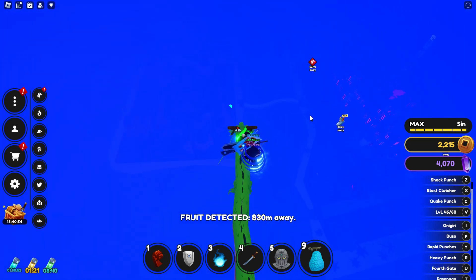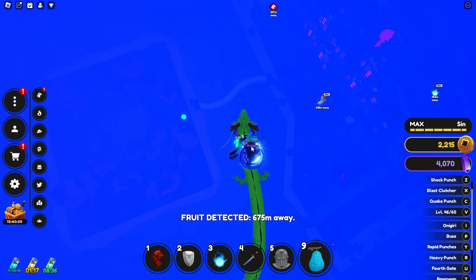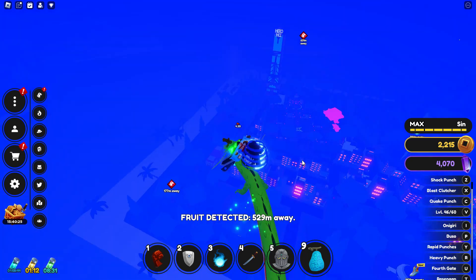It's relatively easy. Basically every 30 minutes to an hour — 30 minutes being the minimum and an hour being the most — a Devil Fruit will spawn, because they don't spawn very frequently.